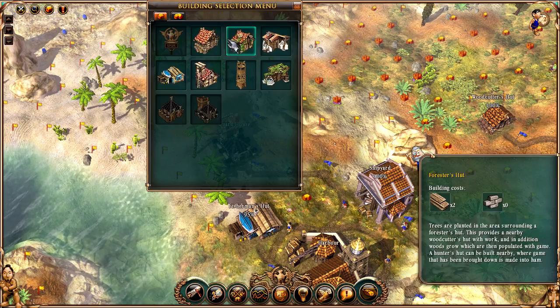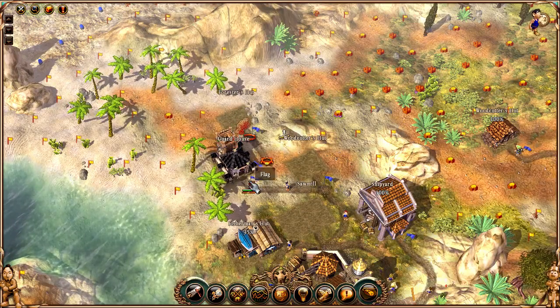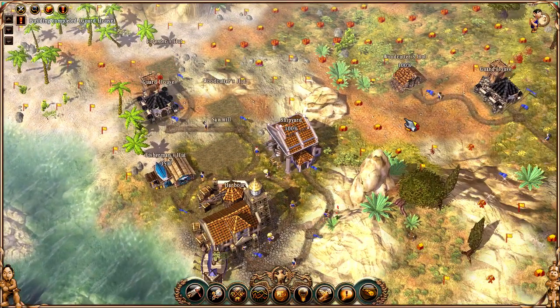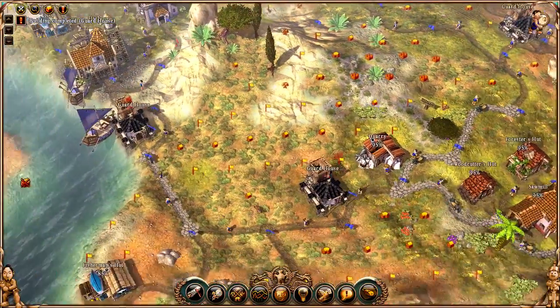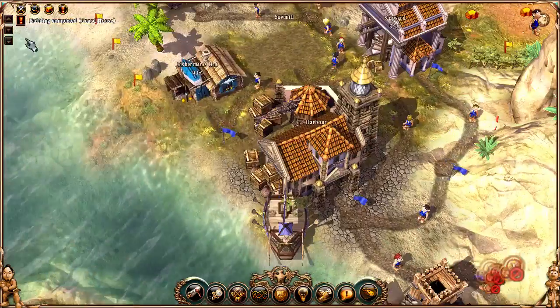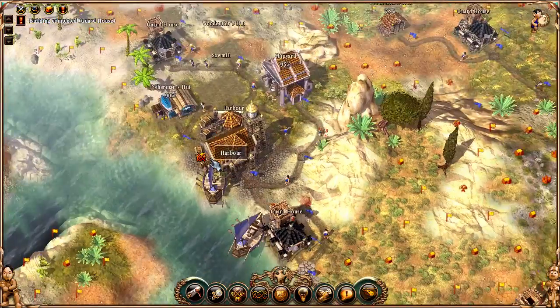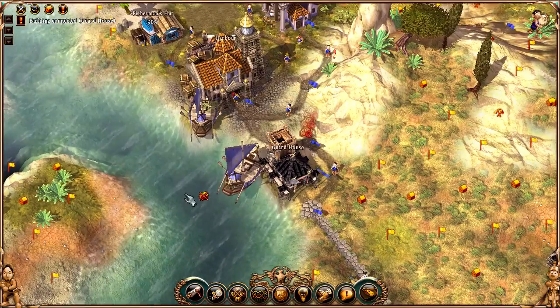Build forester, woodcutter, and sawmill. Since the ship's built, I should be done for that. I just want to have two ships.